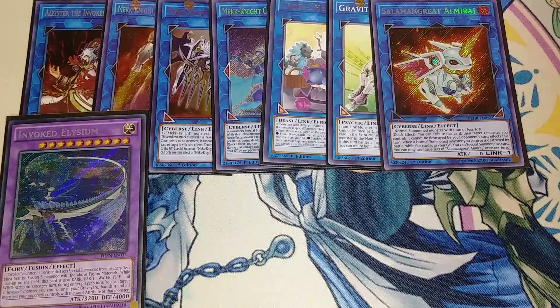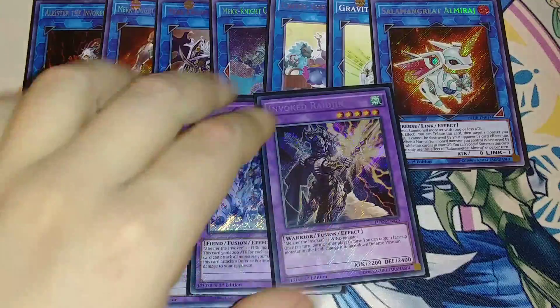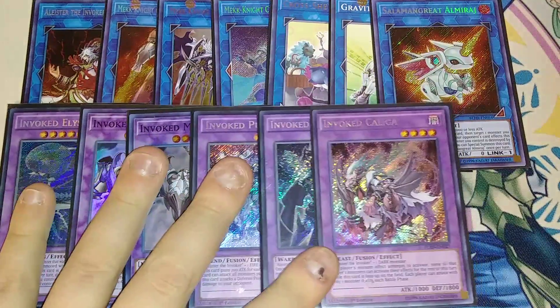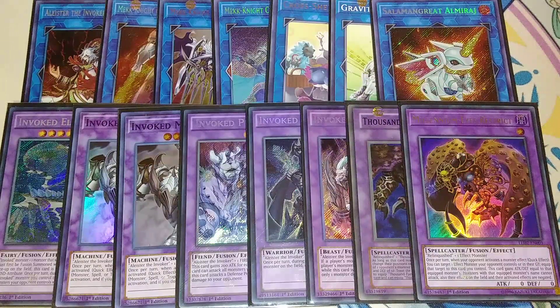One copy of Elysium — this card lets you use monsters special summoned from the extra deck as fusion materials. Two copies of Mekk-Knight Crusadia Avramax — if a Spell, Trap, or Monster effect activates on your opponent's side of the field, you can send a card with the same type to your graveyard to negate the effect and banish the card, which is really cool. Purgatory to OTK. Raging for Book of Moon-style effects. Caliga is essentially a Dark Door: your opponent can only attack with one monster and can only activate one monster effect. One copy of Thousand Eyes to gobble up opponent's monsters, and Millennium Eyes to prevent hand-trapping while you summon your Mech Knights.